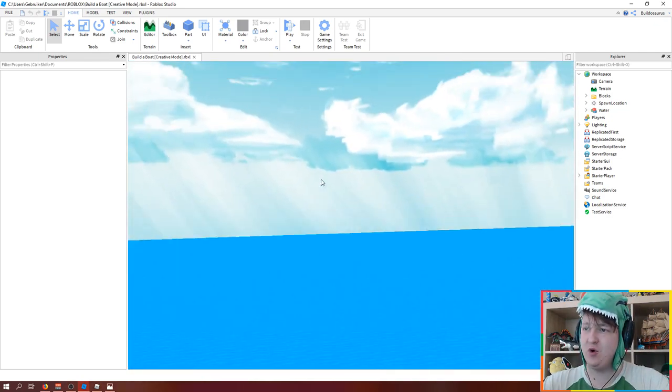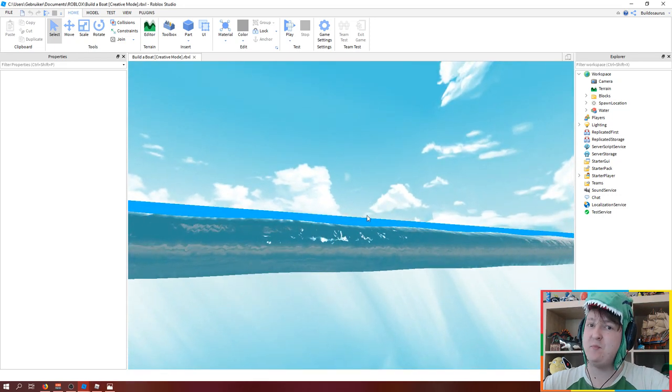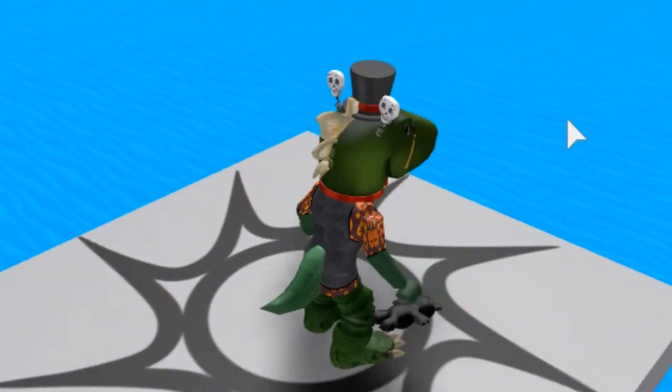You know how you can swim in this type of water? I made that kind of water. So if you build a boat on top of this water, you can actually jump out and swim in it. It actually hurts — let me show you guys. So here I am, all alone.